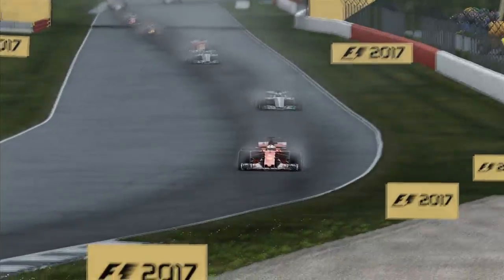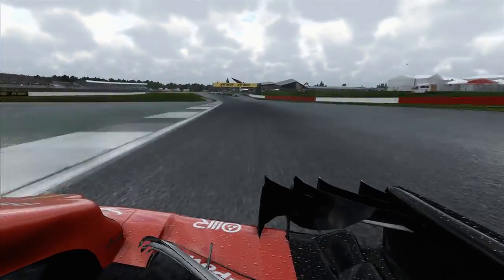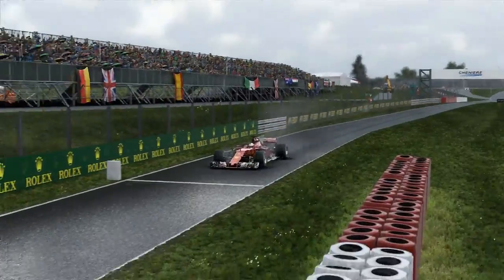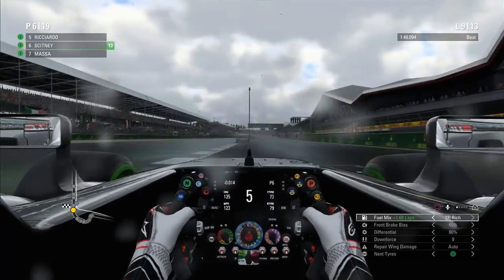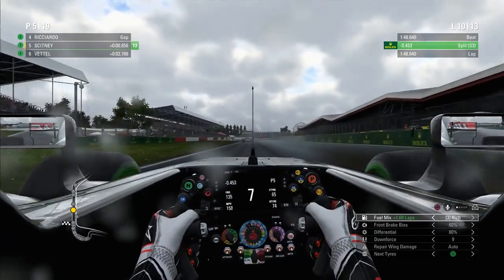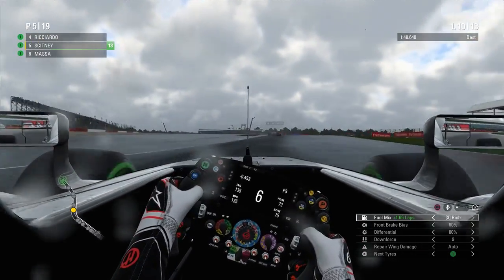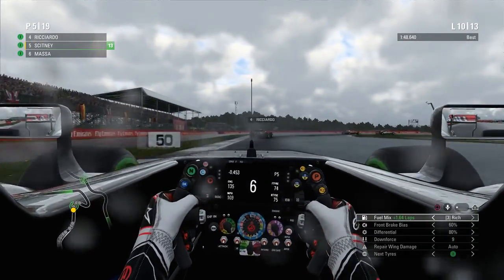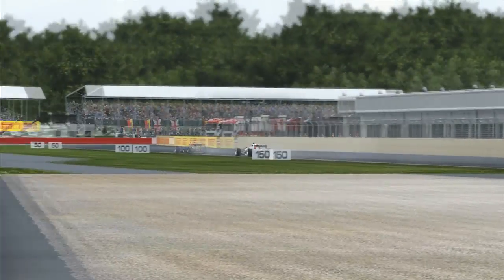The following lap, Vettel, weirdly, decided he was going to pit — he had all that time behind the safety car and didn't pit, but now decided now was the time. He was the only one that pitted. Not sure if he had some sort of damage or his tyres were just gone. But that's promoted us to P5 now — P5 on lap 10 in front of our home fans. As you can see, we've pulled out a gap to Massa again and we are still sticking with Ricciardo, so maybe we can improve a little bit more still.